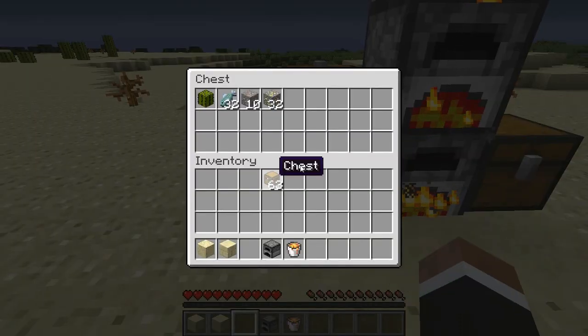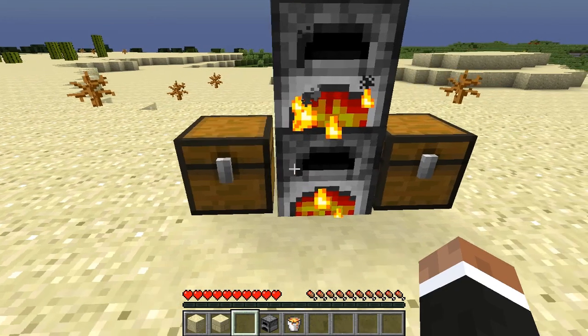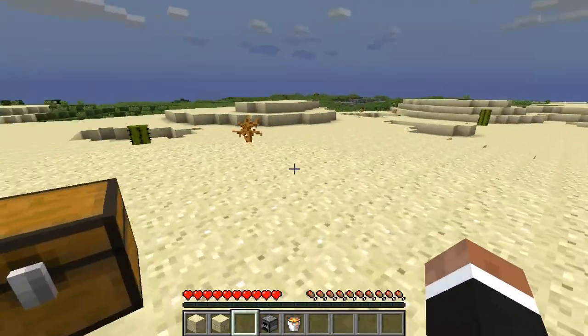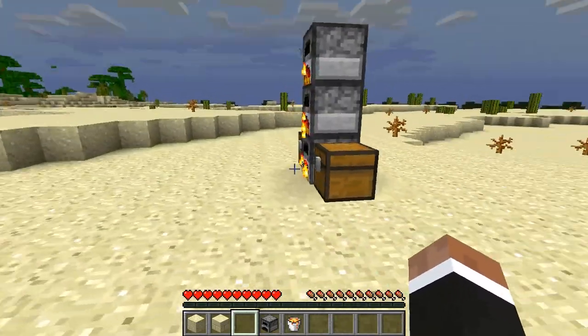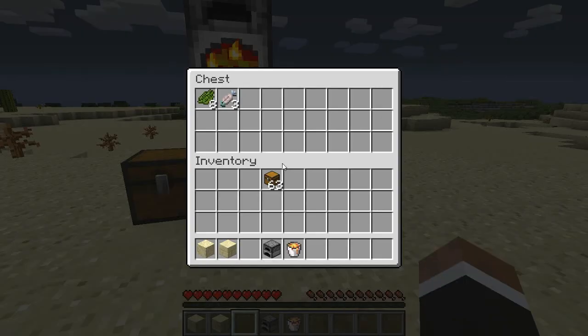If we check, the last cactus is about to go, and hopefully the fish start going. And if we check the chest on the right it's starting to fill up with the cactus greens — very, very nice automatic smelting. I can just leave this and go do whatever I need to do in the Minecrafty world and it will automatically smelt these and put them into chests sorted together.